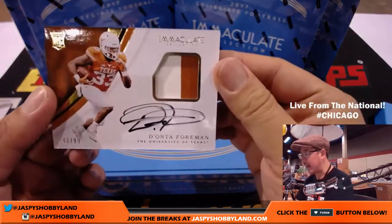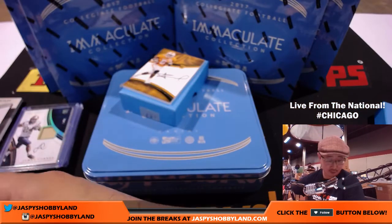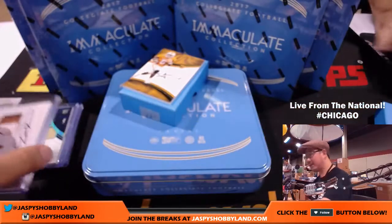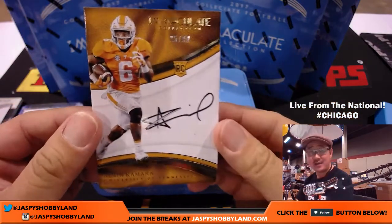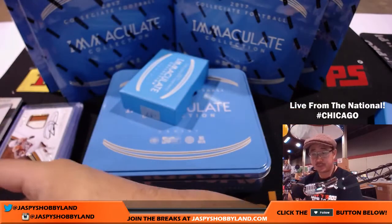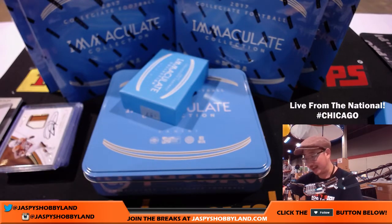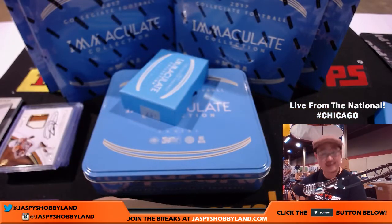43 out of 99, two-color patch auto — Deontay Foreman. Nice. That goes to number four, James S. 25 out of 99 — GTS hooking up with stuff all over the place. Alvin Kamara. Josh Kukus K saying that James Conner has the second best-selling jersey in the NFL right now behind Tom Brady. Number five, David K with that one. That was box number one. Nice start.